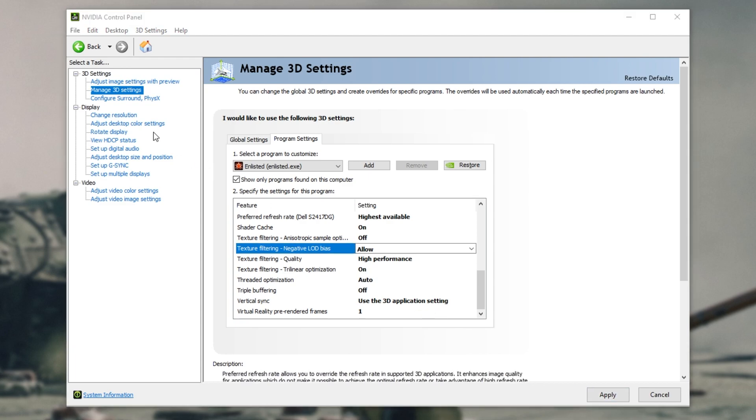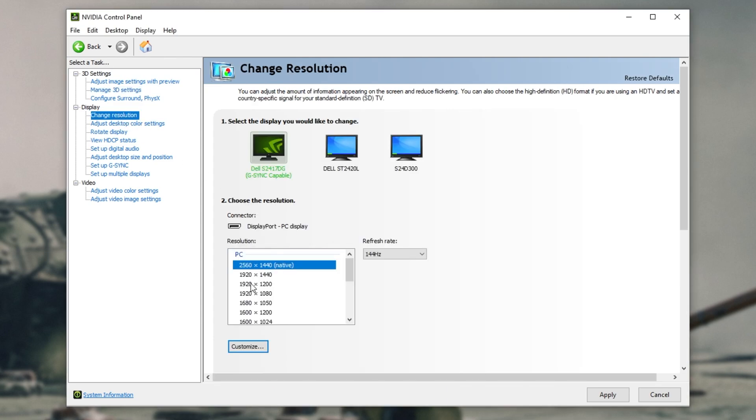Then head across to the change resolution tab under display and make sure the resolution matches your display's resolution, and that you have the refresh rate set to the highest possible or highest supported by your monitor. If you have multiple monitors, you can select them up here. Click apply and we can close the NVIDIA window.